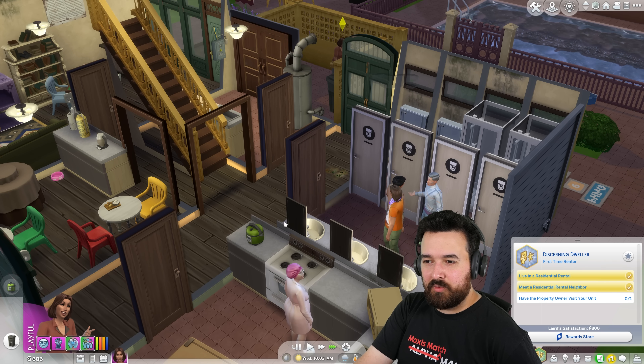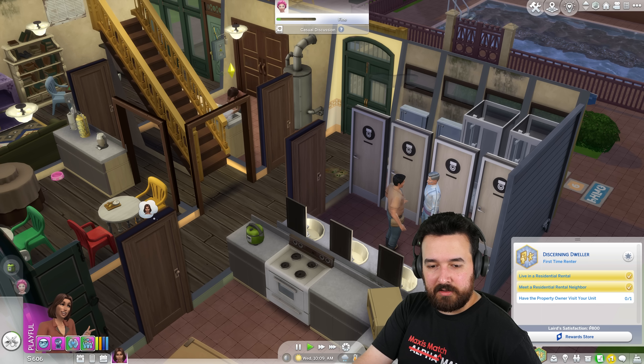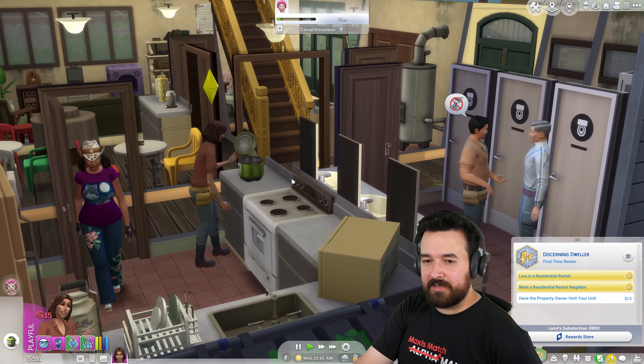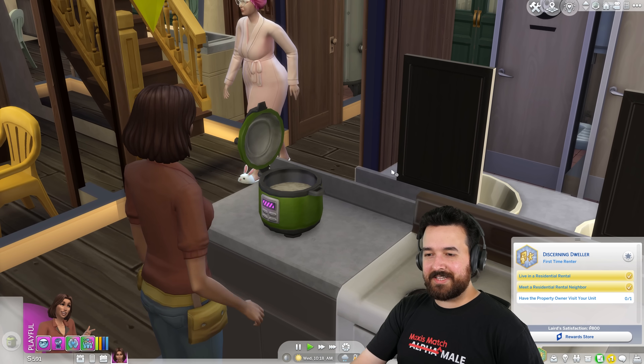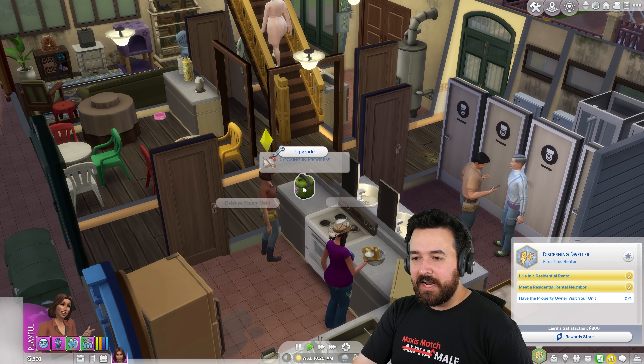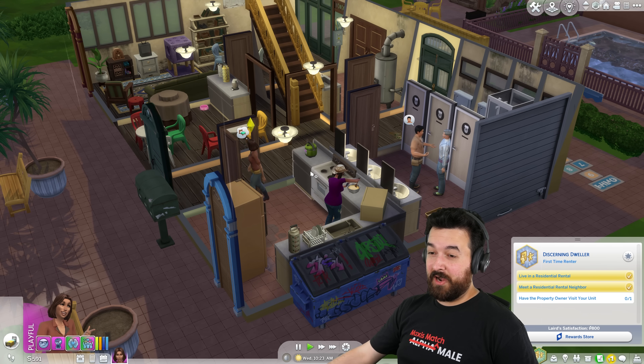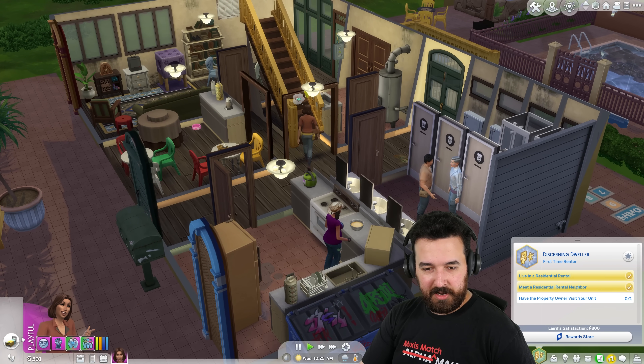I think we should make one of each of the recipes. Can I stop talking to people? Like I know you're all my roommates right now, but I just need to make food. Pop the rice in, get that going. Actually, I can probably bring the pressure cooker with me and put it on my stand and make more food at the night market — that'd be cool.